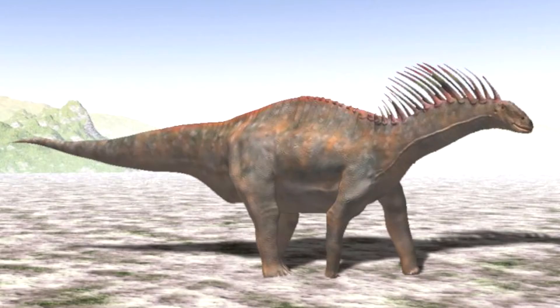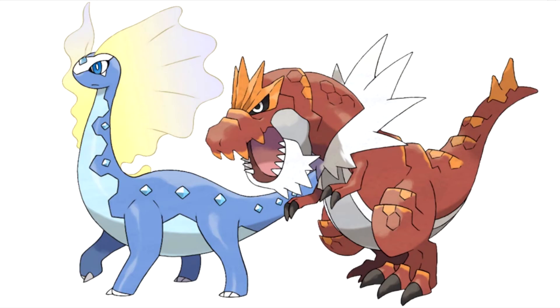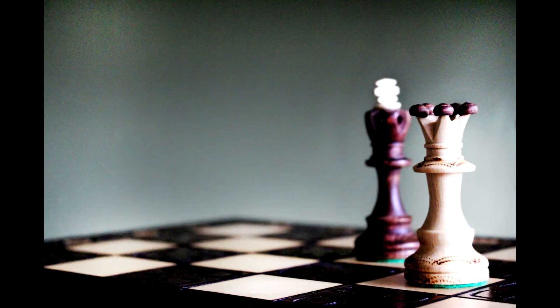Amaura and Aurorus: Ice/Fairy type. This typing has nothing to do with Amargasaurus, the dinosaur the Amaura line is based off of — I'm saying the missing type is Fairy, purely based on design and as a counter to the Tyrunt line. Aurorus's design looks like a queen, maybe even the queen to Tyrantrum's kingship. With Fire typing for Tyrantrum, both have types that counter each other: Fire beats Ice, while Fairy beats Dragon. Both the king and queen are needed for a kingdom, and this also works well with X and Y being based on France, a country historically ruled by monarchies.